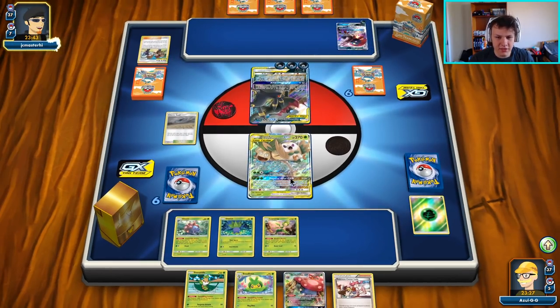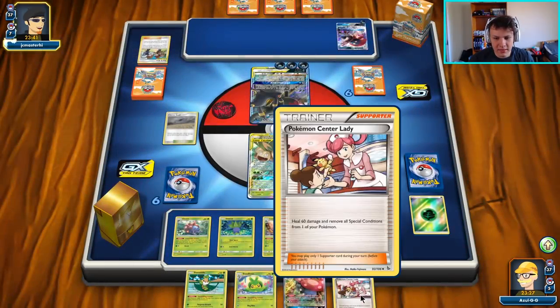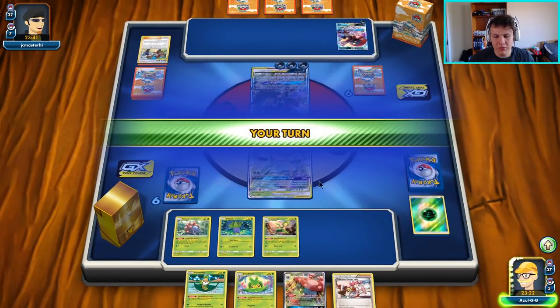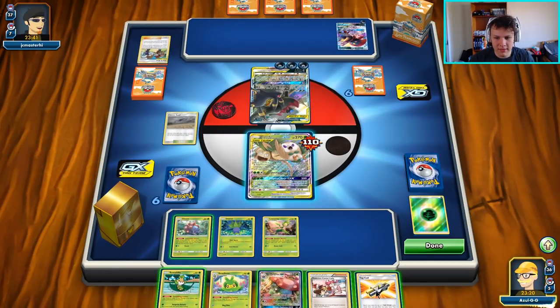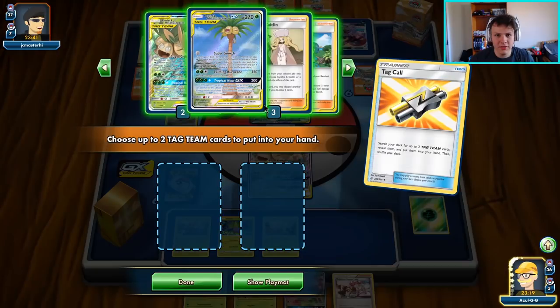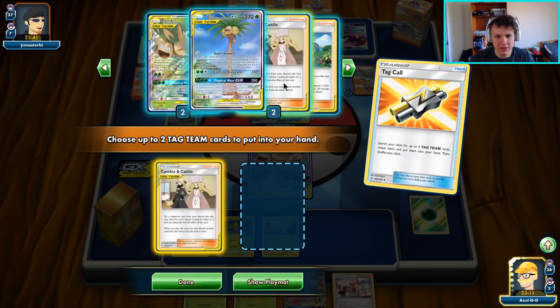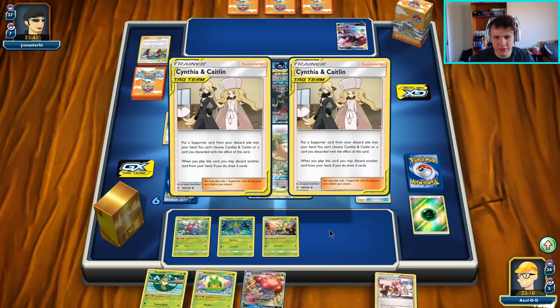We need ways to get back the PCL as well. So yeah, there's the 110 damage. Choice Helmet would make it a lot less. Like I said, there's a Tag Call — perfect, just on time. Going to go ahead and grab this and do Cynthia and Caitlin. We can just take two Cynthia and Caitlin's.